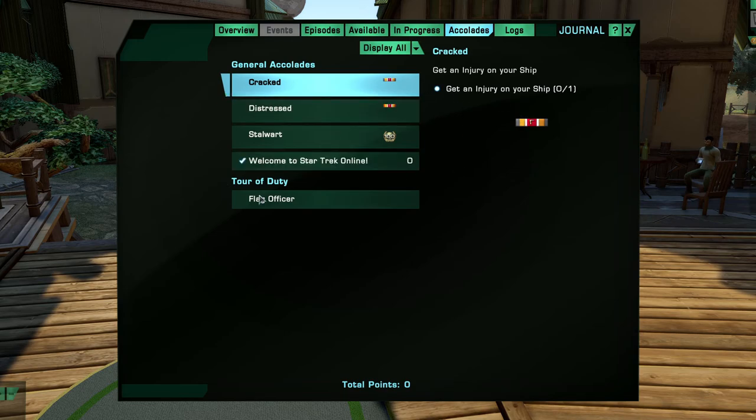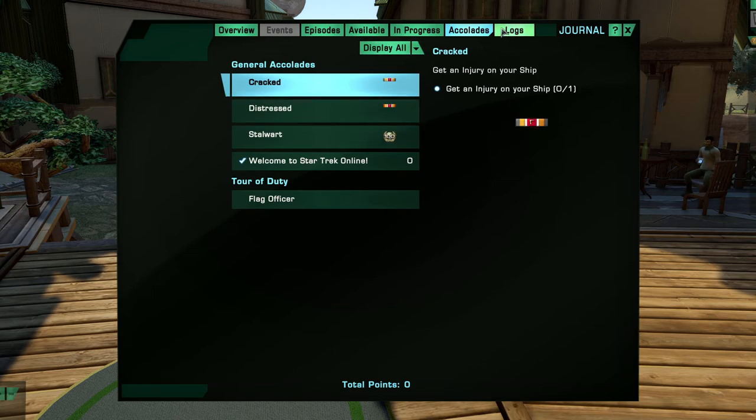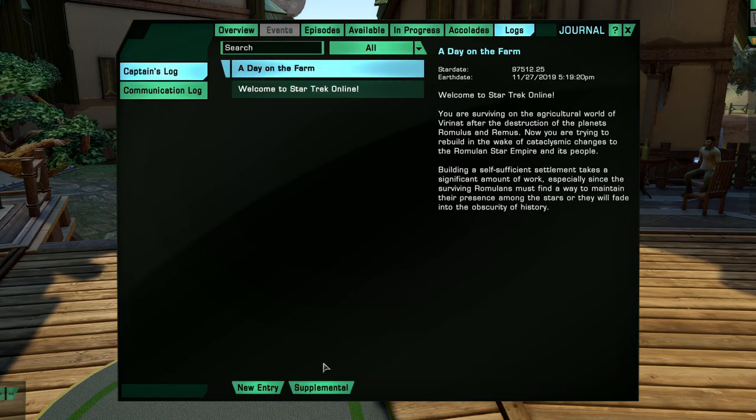Accolades: any accolades we get show up here. There are accolade hunters who do this constantly, and some accolades are very helpful because they give you buffs — like more damage versus Vaadwaur or more damage versus a specific enemy — making things a little easier. Captain's Log: what we're doing, welcome to Star Trek Online, Day at the Farm, communications log, library computer. You can put new entries in and supplementals if you want to keep a log of everything.